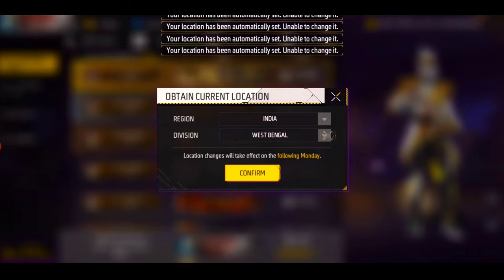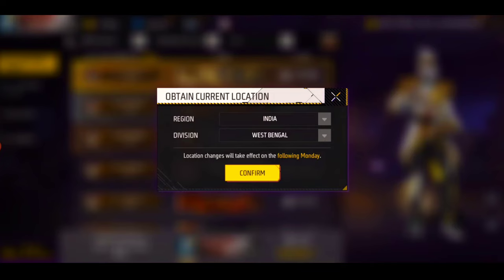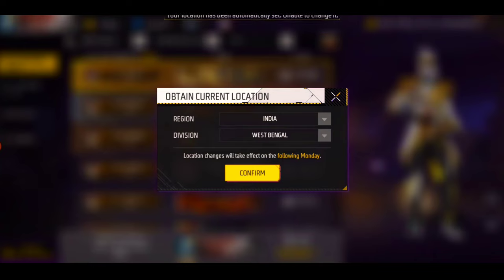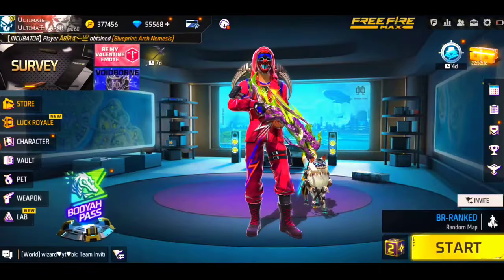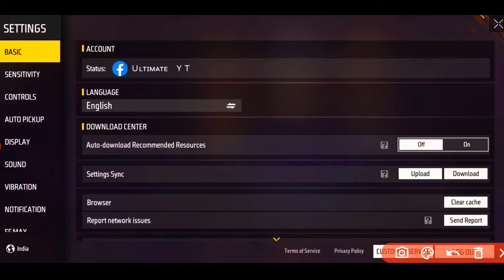When you click the change button, it will be written that the location will automatically set and you don't need to change the state manually. If you have the state set, you don't have to change it. The location will automatically set for you and you will not get any option to change it after this.